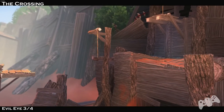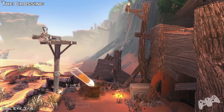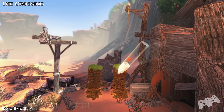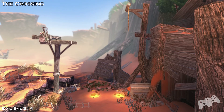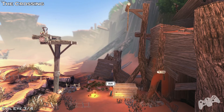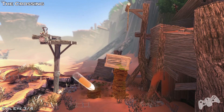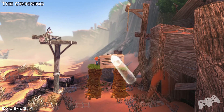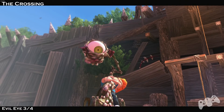So Evil Eye 3 of 4. Once you get here, you can't miss it. You have to move the crate on your right hand side — move it as far as possible to the left side of that pillar. Now once you bring it up, you need to grab it if possible and pull it. Once you've pulled it, jump on it and jump left. That will be Evil Eye 3 of 4.